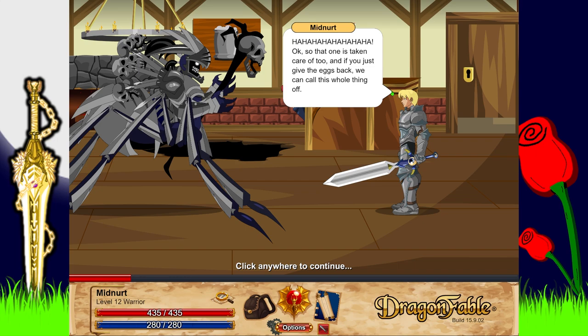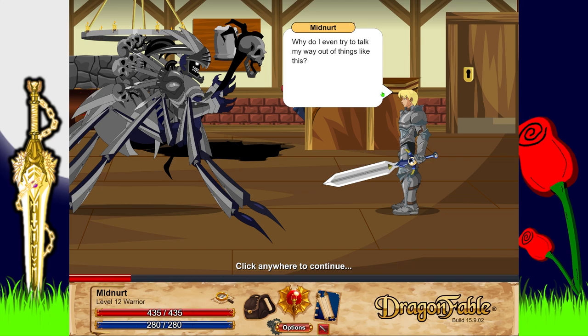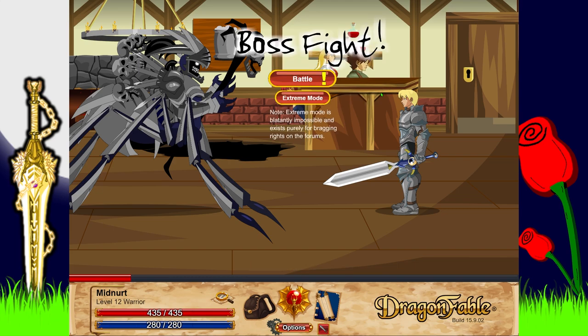'Okay, so that one is taken care of too. And if you just give us the eggs back we can call this whole thing off — it's a big misunderstanding!' 'Except that the egg turned out to be a very important dragon egg — we're keeping it. And we still want to eat you.' 'Since you don't want to eat us, that makes things a lot easier.' 'Why do I even try to talk my way out of things like this?'